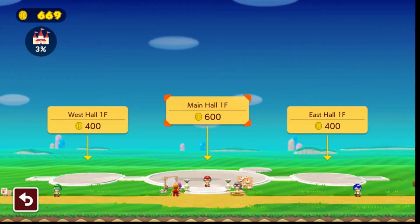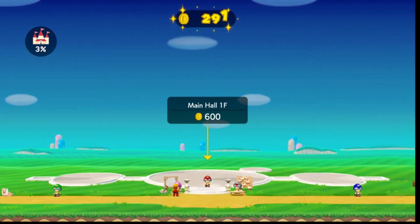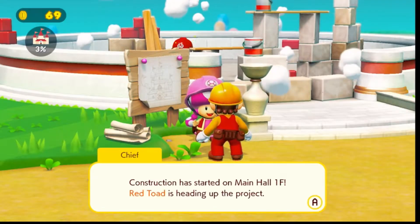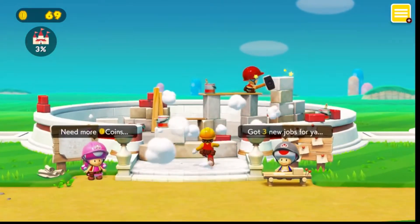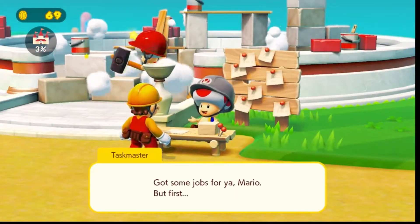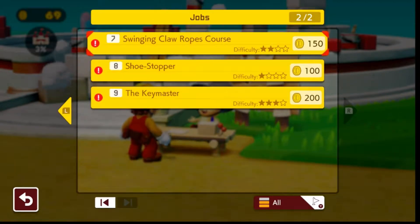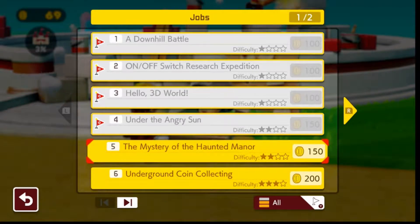Let's do the main hull first. We got 69. And we got 3 new drops. That was quick. Let's get these on the way. Let's do it.